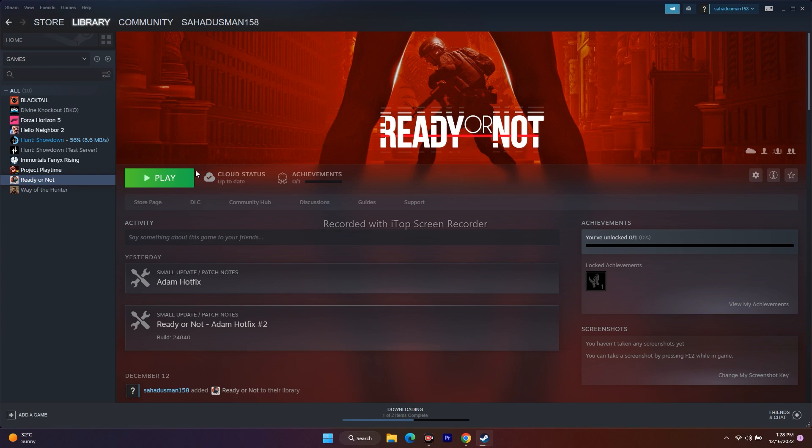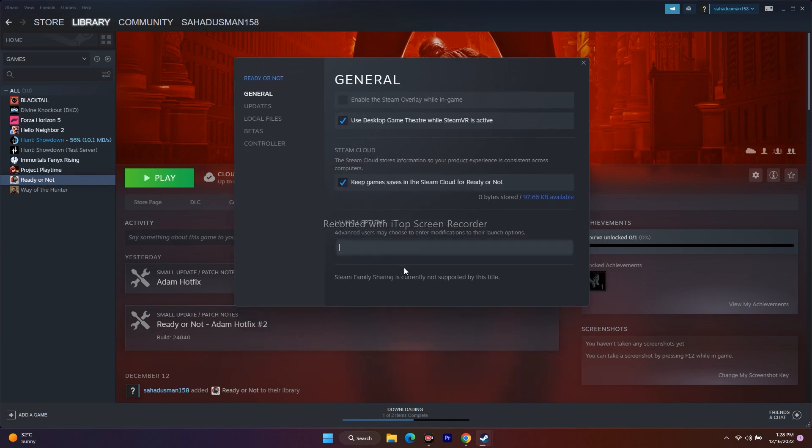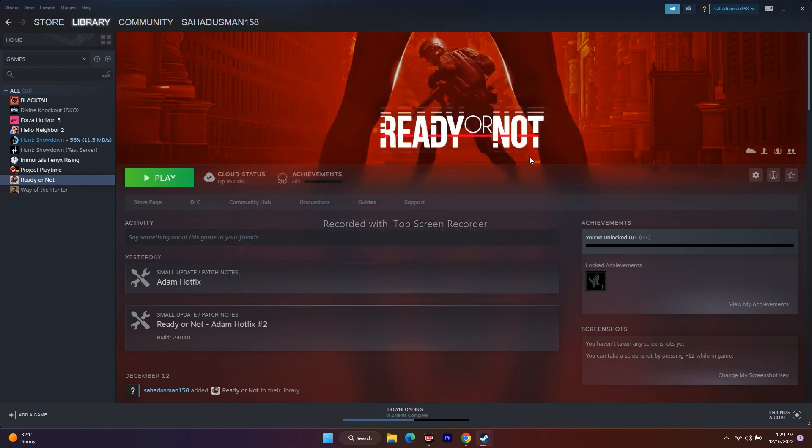The next step is to add launch options. In Steam, right-click the game and go to Properties. Under Launch Options, type '-dx11' and try launching the game. If that doesn't work, change it to '-dx12' and try again. If neither works, clear the launch options field and leave it blank, then try launching the game.